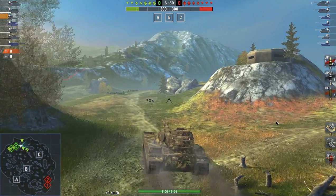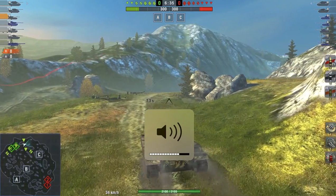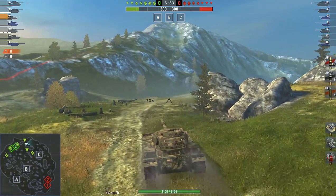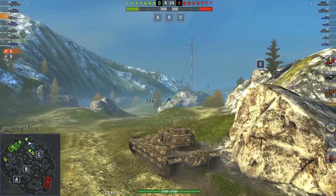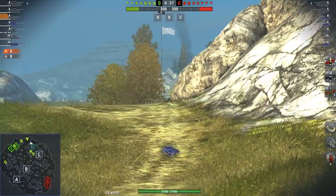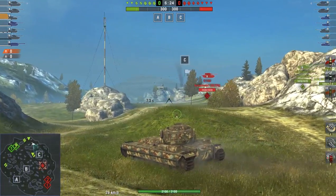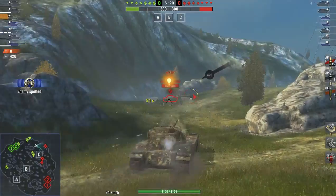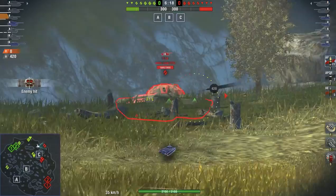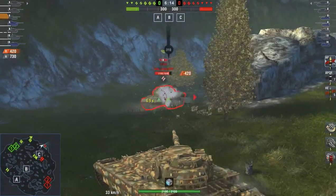This guy is going left, and what he does here is quite interesting, because he goes left while his whole entire team goes right. And this position down here, he goes into there, and first he checks out C to see if there's anyone. There's an E100 down there, and he's going down there, and this little area here is where he starts to push up with this tank.